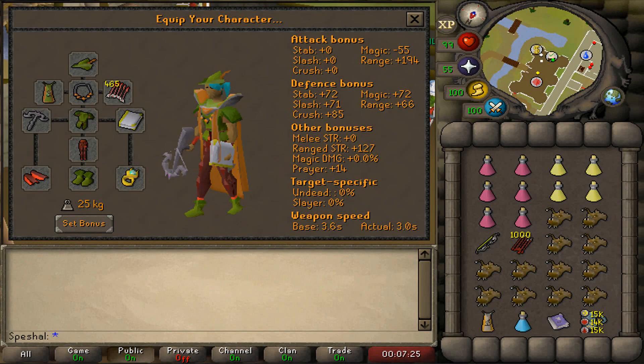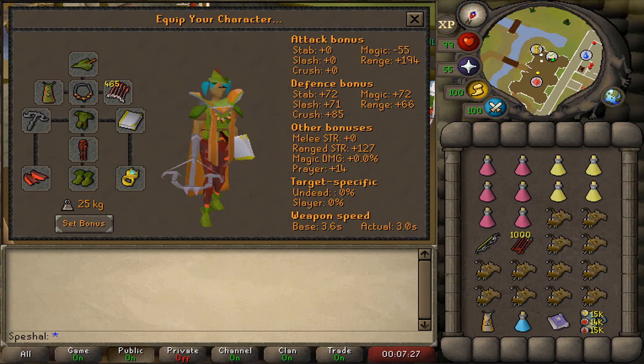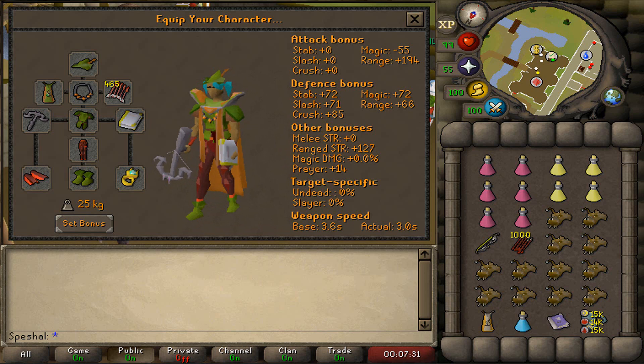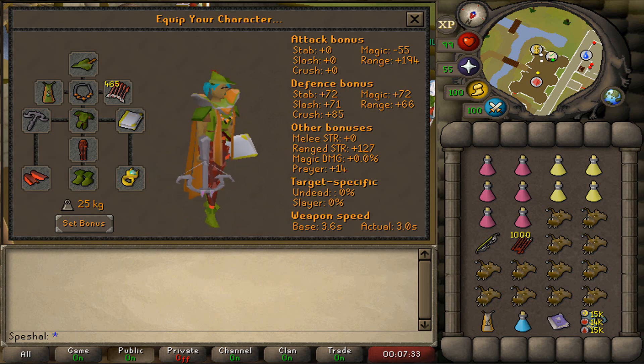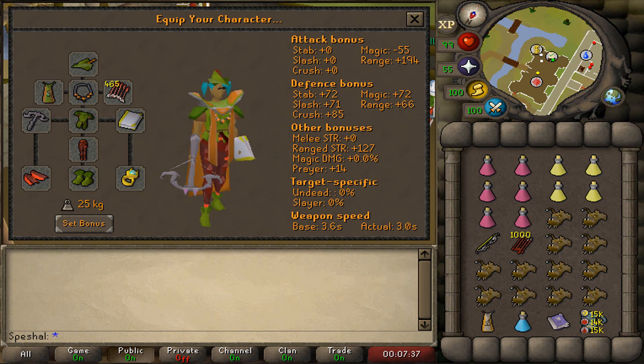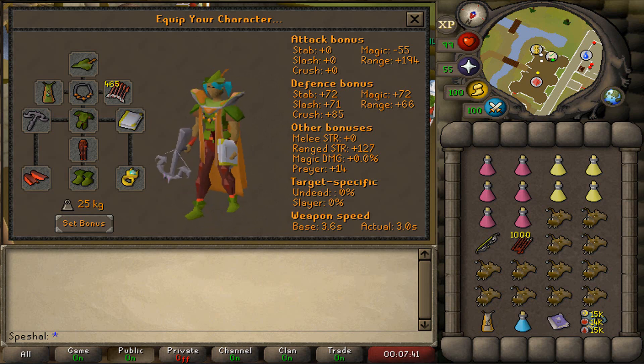For the T-Bow and Xerite Crossbow setup, I recommend wearing a Ranger's Tunic, Ranger Boots, a Necklace of Anguish, God D'hide Chaps and God D'hide Vambraces, a 99 Range Cape or Ava's Accumulator, and a Light Bearer Ring. I also recommend wearing a Book of Law or Zamorak Book for when you use ZCB spec. Wear the ZCB and Book of Law first before heading to Cerberus so you can fit an extra piece of food in your inventory.